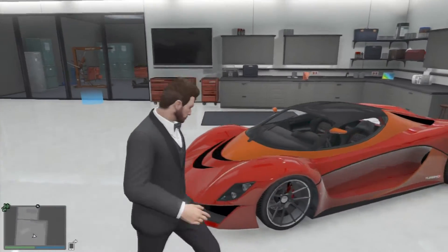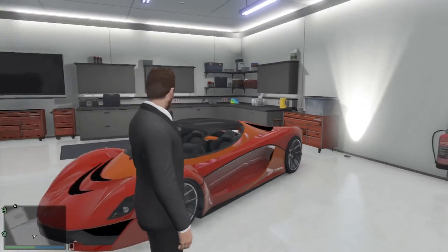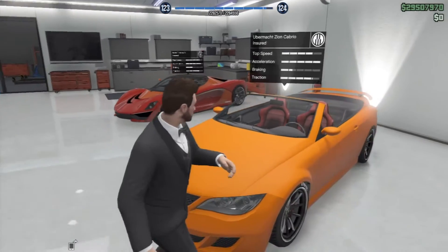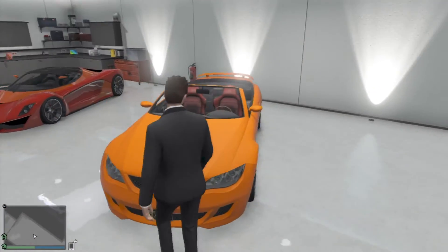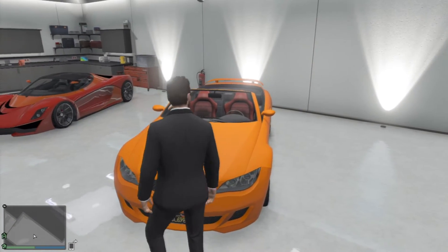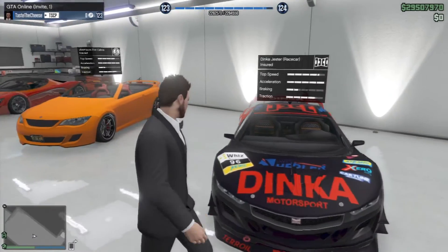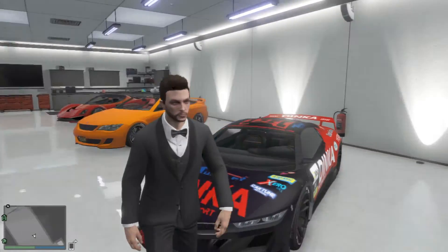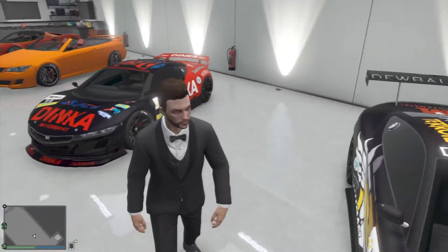Here we have the Turismo R — this is not really a super car but I needed to fill this garage up and I haven't done anything to it yet. Here we have the Cabrio which I believe is a convertible and looks pretty sick in every colour — I decided to re-buy it because I had it when the game first came out. Here we have the Jester, the race car version with all the vinyls and stuff on it — not much to say about that, it's basically just the Jester with vinyls.